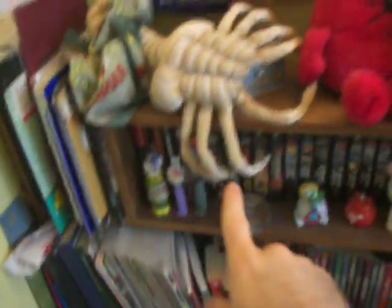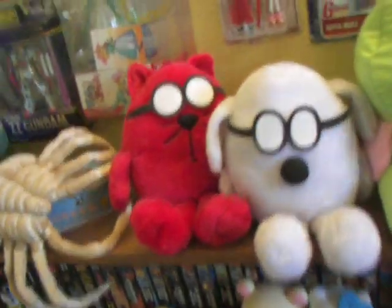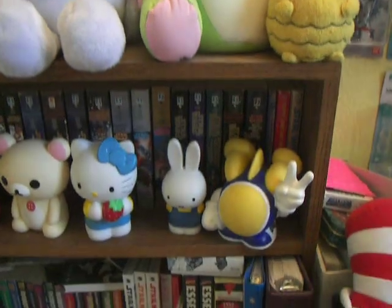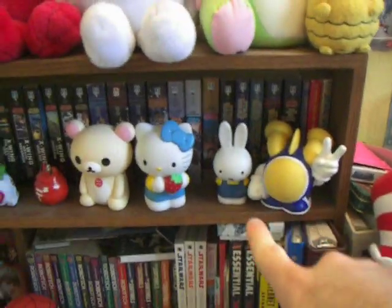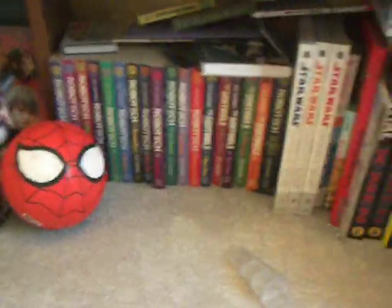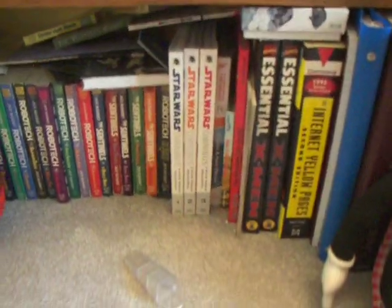Going back down here — Alien Facehugger, Dilbert Characters, Puzzle Bobble, Twinbee, Miffy, Hello Kitty, Cody Nakama. This is where I put all my Star Wars novels, got my Robotech novels, Star Wars comics, X-Wing, Rogue Squadron, a whole bunch of Futurama, and then miscellaneous comic books.